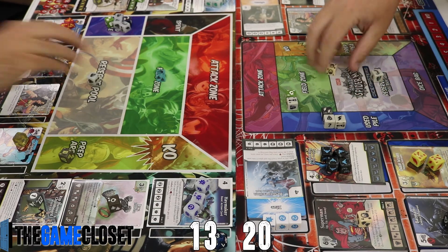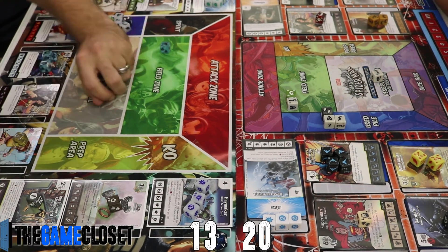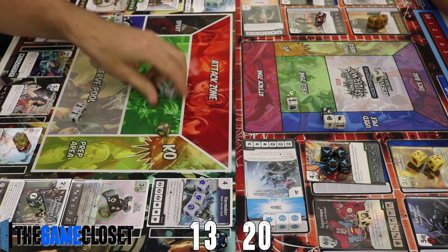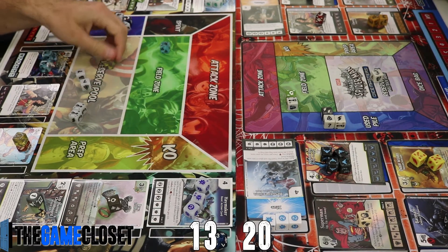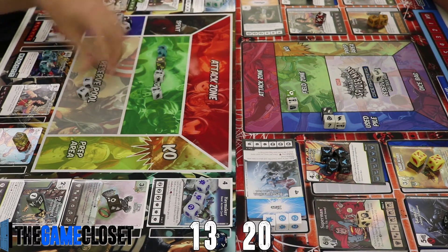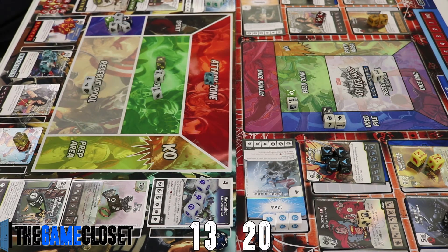Jimmy Olsen comes out on Tyler's turn, reducing his Superman's cost. This is the rare Superman from Green Arrow and the Flash set — a great Superman. His ability allows you to add it to your bag every time you purchase him, which pairs really well with Jimmy Olsen.